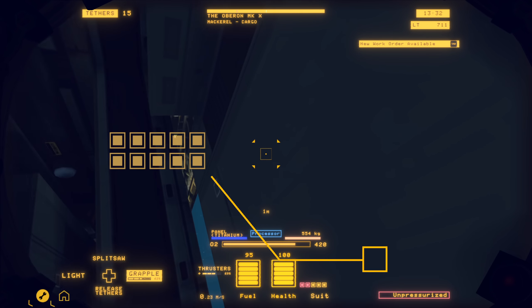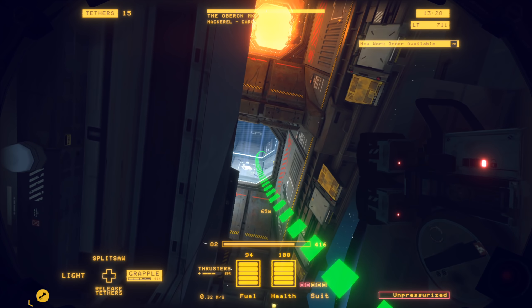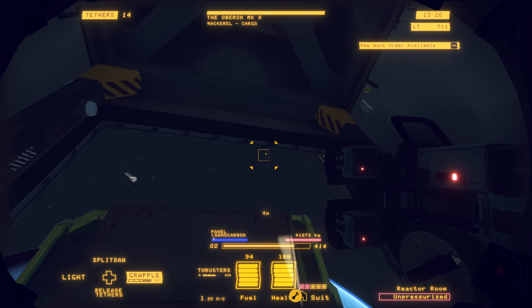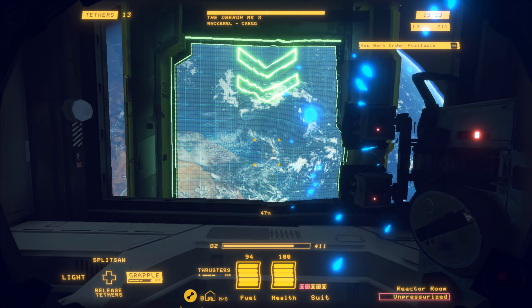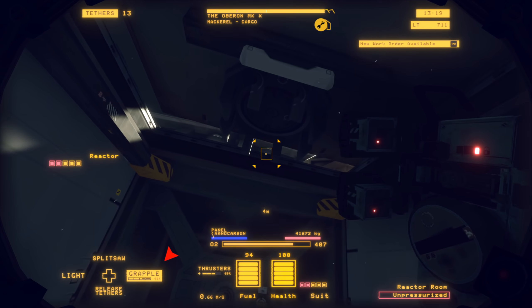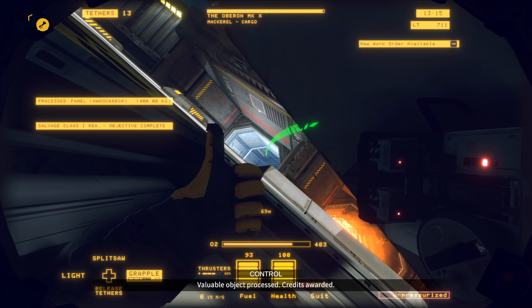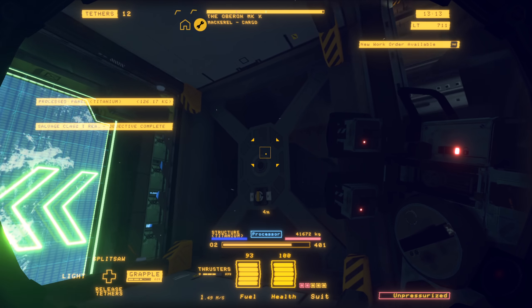We're going to use our body to push this out of the way and send it straight into the processor. Then we're going to use another grapple to take this reactor down to the barge. This top part we're going to send off to the processor as well — all that can be processed.